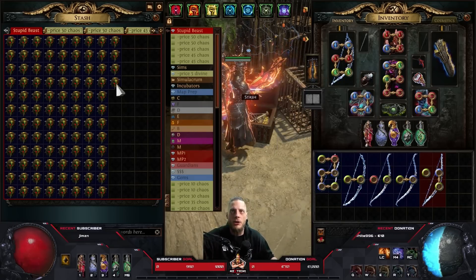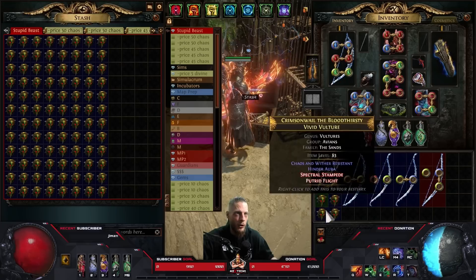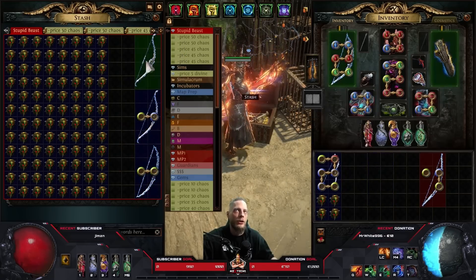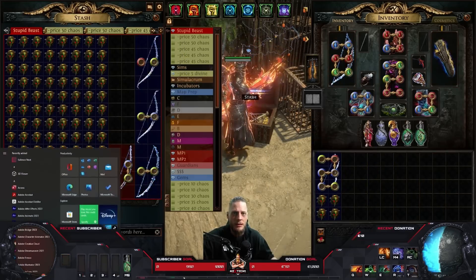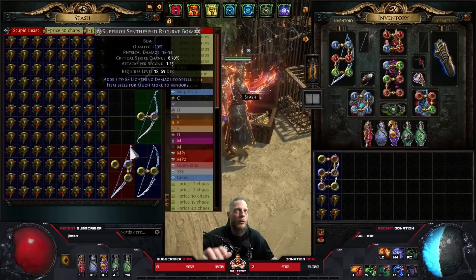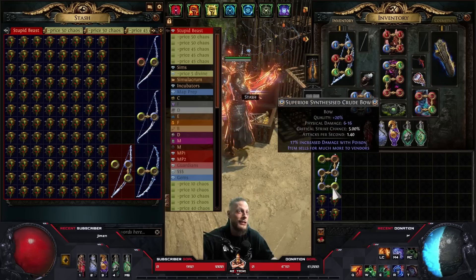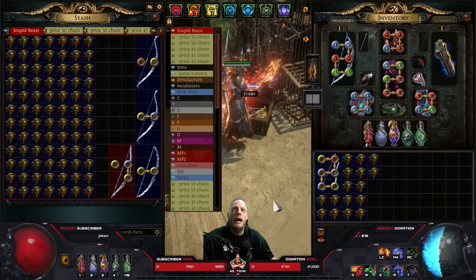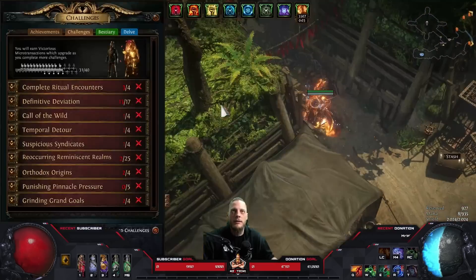The bases are not calculated in the total cost because honestly, if you buy a base for a divine and you don't get anything good, you just sell it for a divine again. There's no point listing those because we're not going to destroy them - hopefully at least.